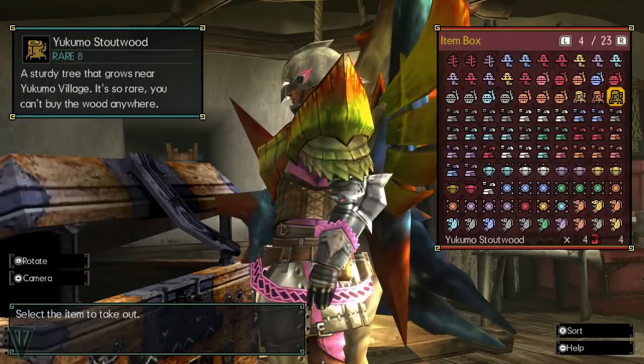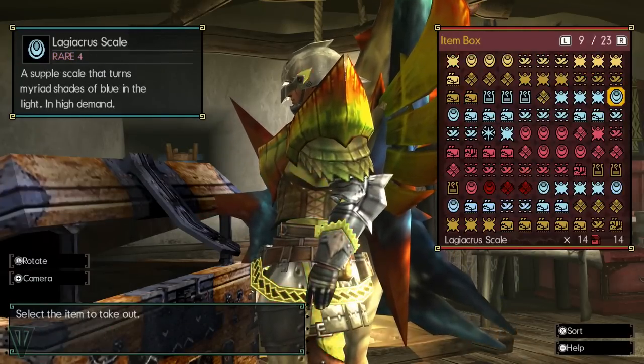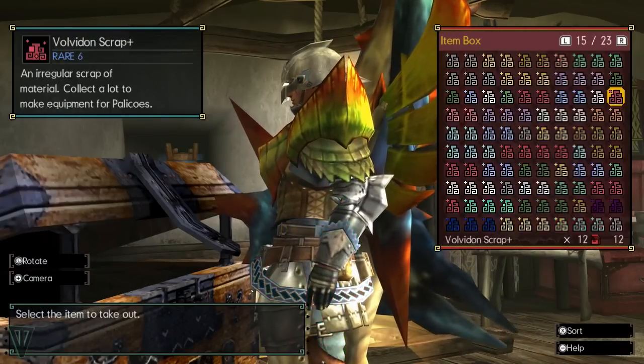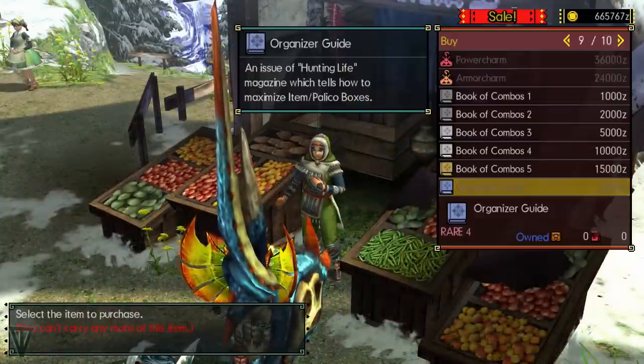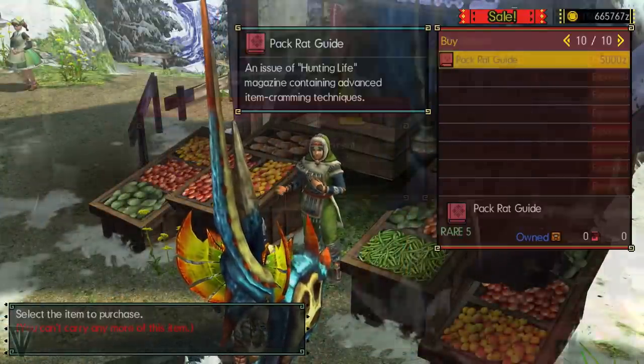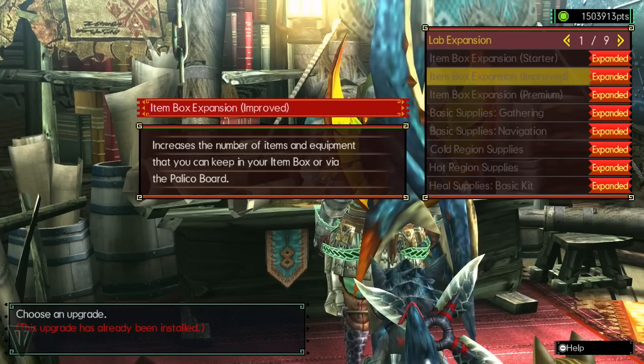You'll also notice that your item box at home has a limited number of pages. When you can, buy the expansion books from the shop in town to add a few pages. Then pay attention to the lab in the Soratorium to expand it even further so you don't run out of spaces easily. Item management is very important.